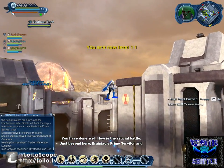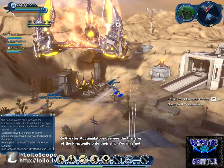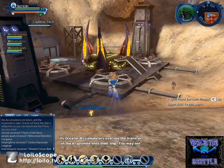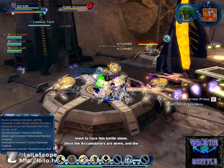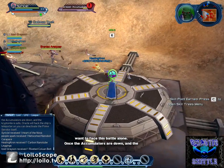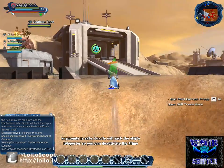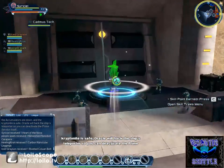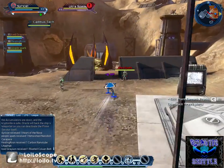The crucial battle is just beyond here — a Brainiac servitor and its greater accumulators oversee the transfer of the kryptonite onto their ship. But you may not want to face this battle alone. Once the kryptonites are down and the kryptonite is safe, Oracle will hack the ship's teleporter so you can deactivate the prime servitor itself. It says you don't want to face this battle alone, when it's technically impossible — you have to have four players to enter.